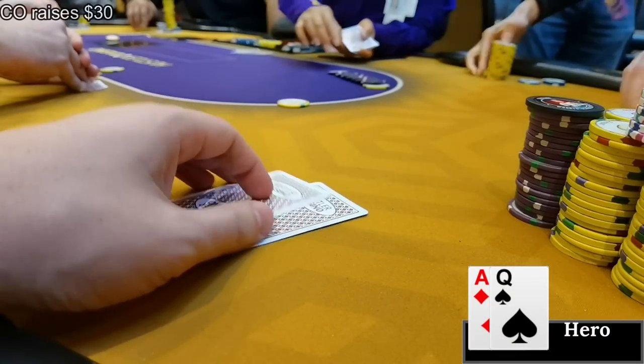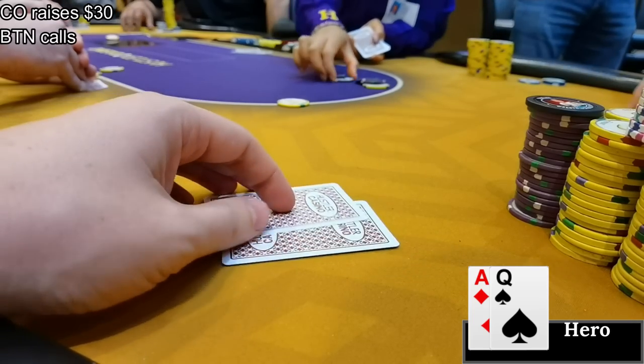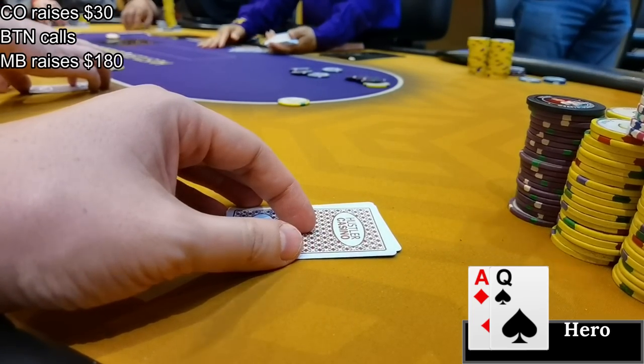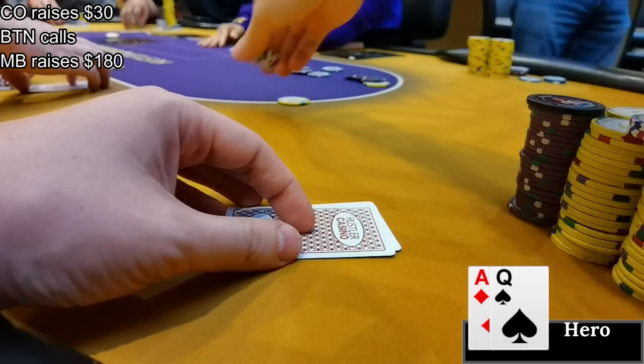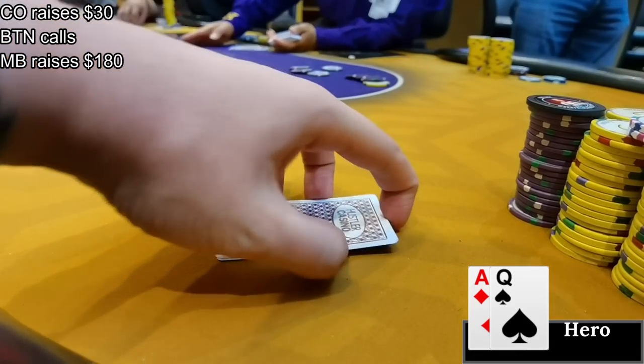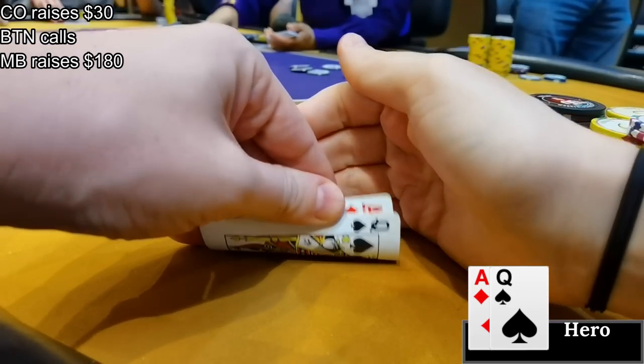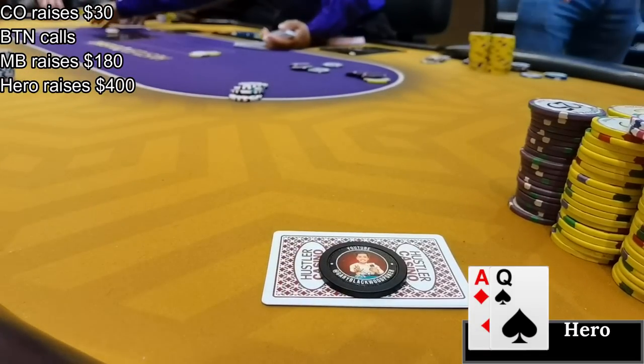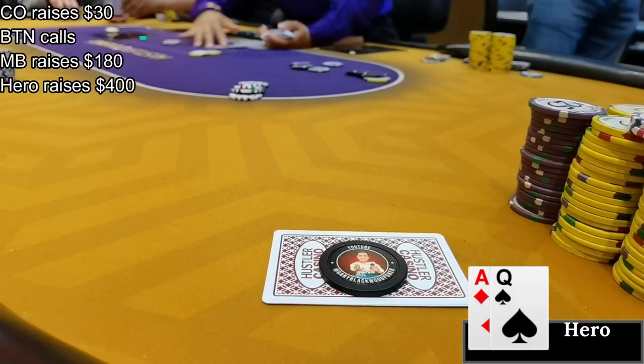We've got a reg opening in the cutoff, another reg calling on the button, and another reg squeezing from the middle blind to $180. I can't just call with my hand and I'm not folding, so I use it as a cold four-bet bluff and make it $400 to go. It's a little small but remember this is a $1500 cap game, so I think my size is just about okay - maybe could go $425.